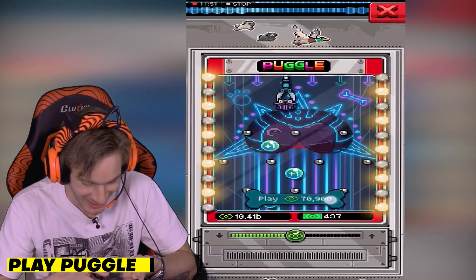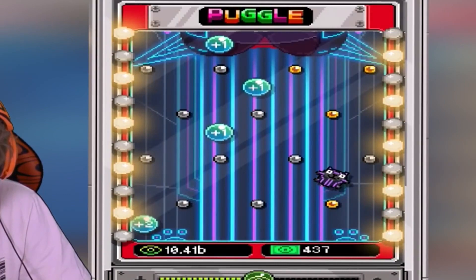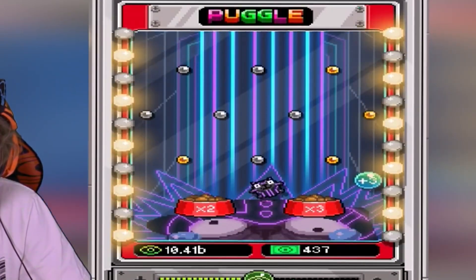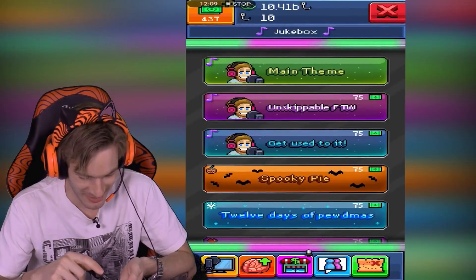Play Puggle. This minigame only appears when you are having a new object delivered, and it's worth playing a few times. Not only does it speed up your deliveries, but you can sometimes get bucks, and there are quests that involve playing many games of Puggle.